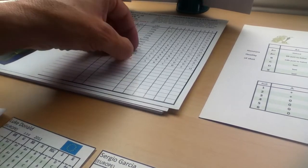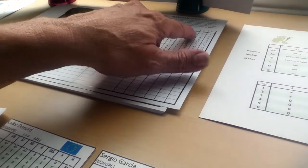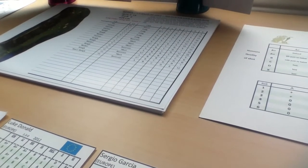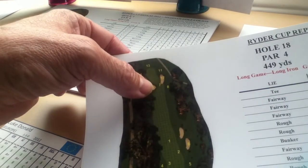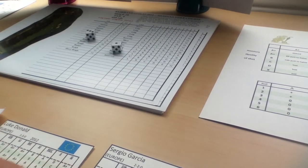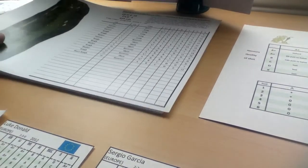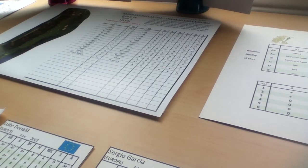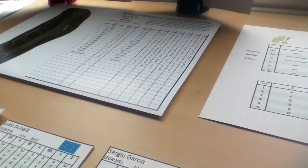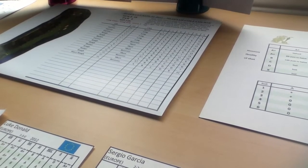Donald is going to do a regular shot from the advantageous zone 1 position — a long iron. I rolled a 10, which is a D, so he ends up just short of the green. Garcia is hitting from zone 7 — a short iron shot. I rolled a 4 — it's an A+. The result on the hole card is an A?, meaning it's possible he holes it out. I roll one D6 and get a 2 — you need a 1 to hole it out, so he didn't. I rolled a 2, so it's 12 inches from the hole — essentially tap-in distance. They're in for par.